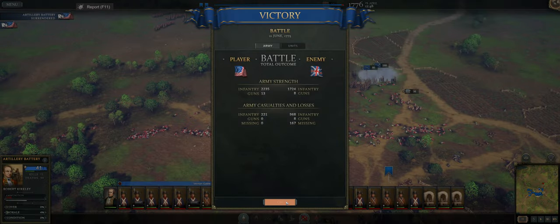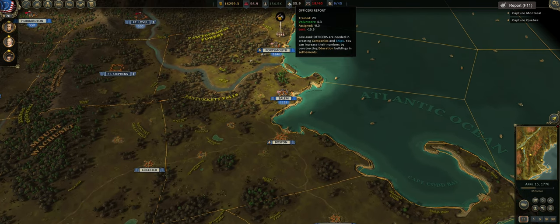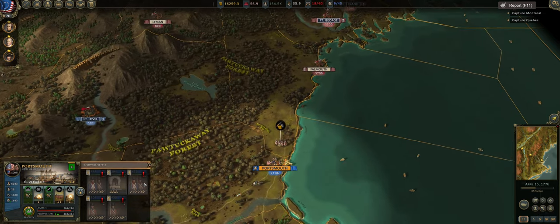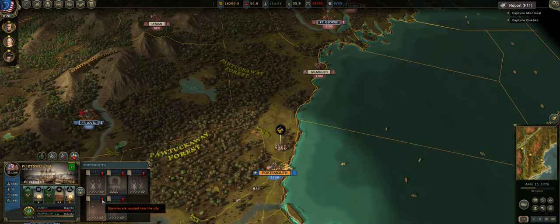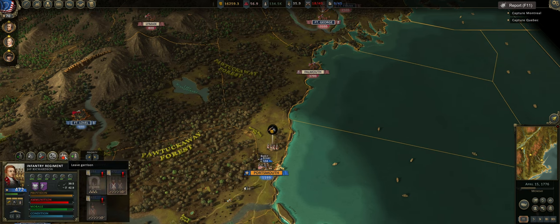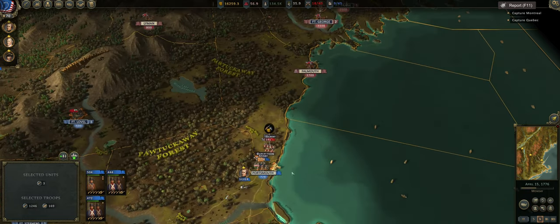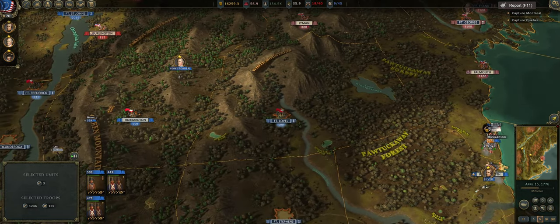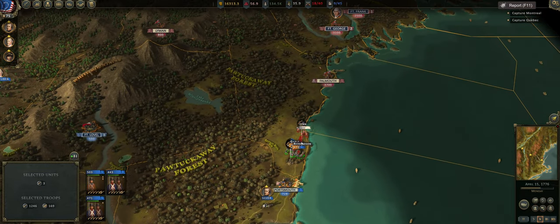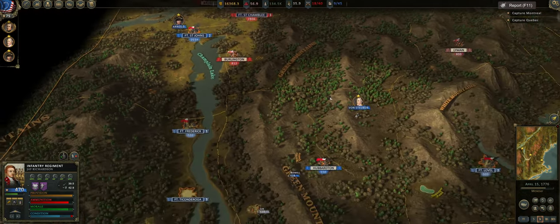That is that battle — 221 losses. We're starting to get to the point where Portsmouth might need some units moved around. I need a larger reserve in the Boston-Salem area. We've got a bunch of officers now — I was going to say we have an officer shortage but that seems to be sorted. Let's leave the garrison with you two. The next time we're on the battlefield, hopefully we can push up and take Burlington. Let's just grab all of these supplies. I think that'll be it for today's episode.